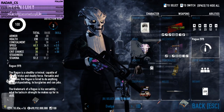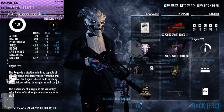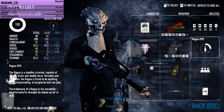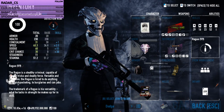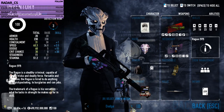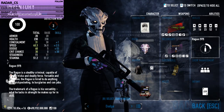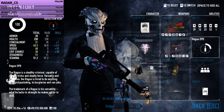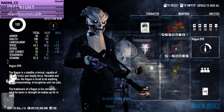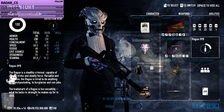To furthermore explain what we were just talking about, I'd like to point out things within the perk deck. Houston is a character in the game who is able to time 0 to 60 perfectly — I believe he works on car engines — and that same perfectionist style is reflected in his perk deck. He's a stealthy criminal capable of sneaky tricks and deadly force. Versatile and deceptive, rogue is hired for anything from pickpocketing to burglaries and con jobs. The rogue's trademark is his versatility: what he lacks in strength he makes up for in skill.